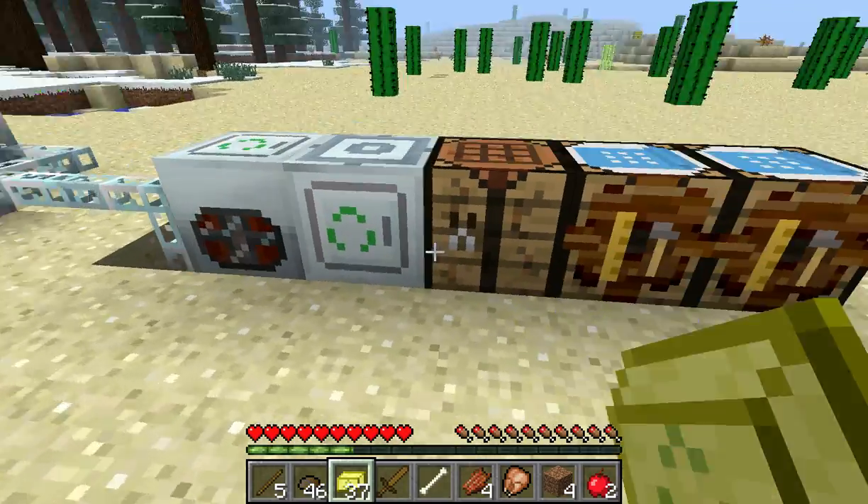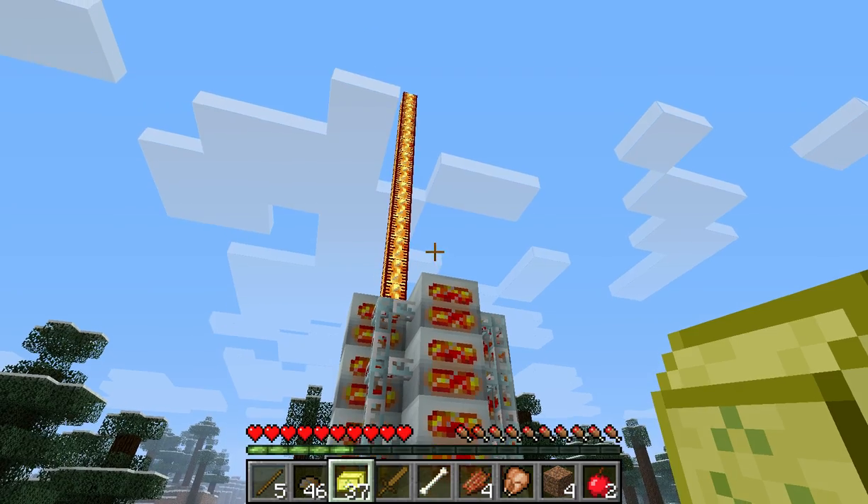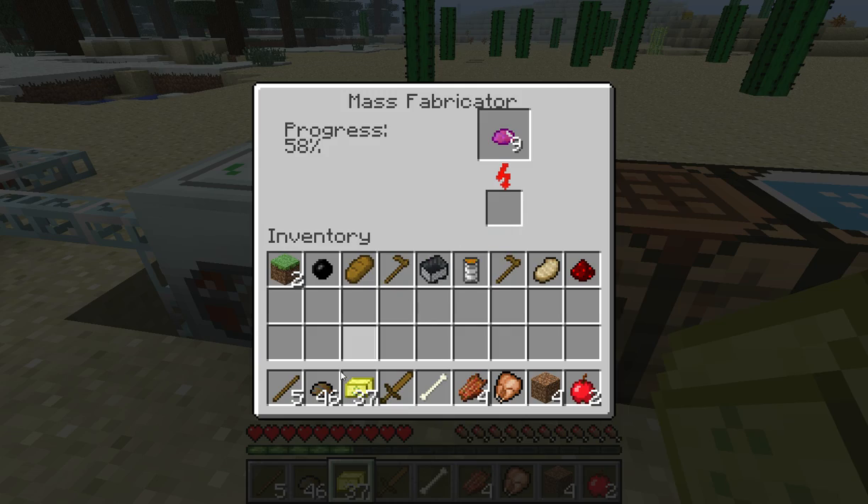If you go over to your Mass Fabricator, you can see that it's going to take a lot of energy to fill this bar up to 100%, and once it gets there you get UU-matter. It already takes so much power. But if you take your lovely scrap and stick it at the bottom here, you're going to see this amplifier, which tells you how much the scrap is helping — and let me just say that the scrap helps a lot.